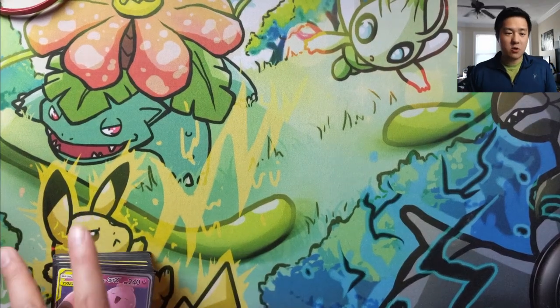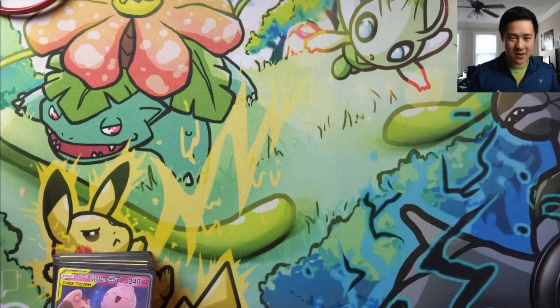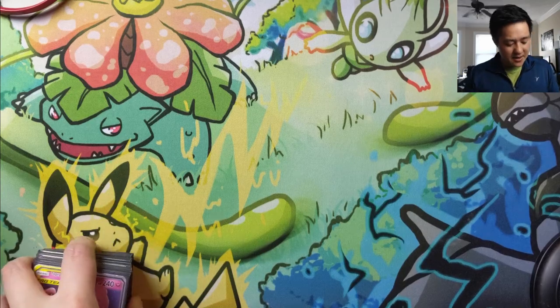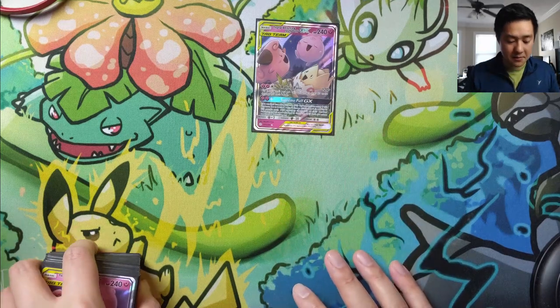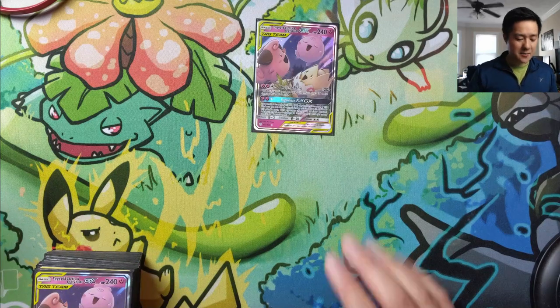What is up, I'm Moana Turtle and today we're going to be doing a deck profile of a deck I'm not sure what to call it — I'm going to call it the Baby's Wombo Combo One Turn Kill (asterisk) deck, name subject to change, it's a working name. This deck revolves around the Togepi, Clefairy, Jigglypuff tag team, which I'm going to be referring to as the Baby's tag team.